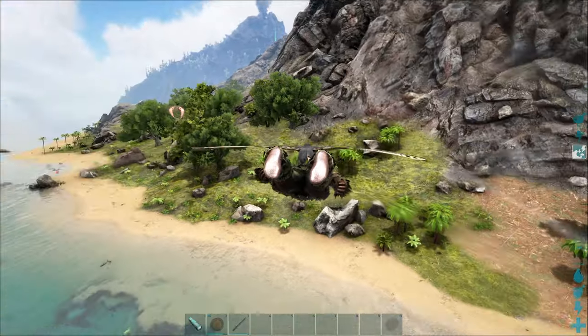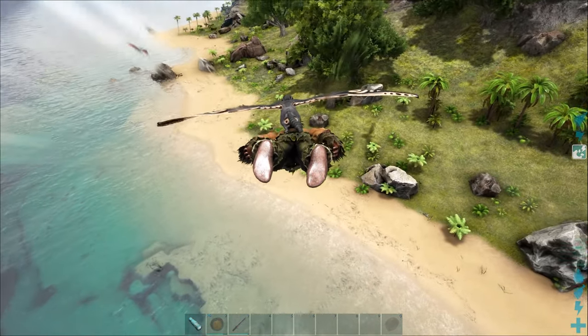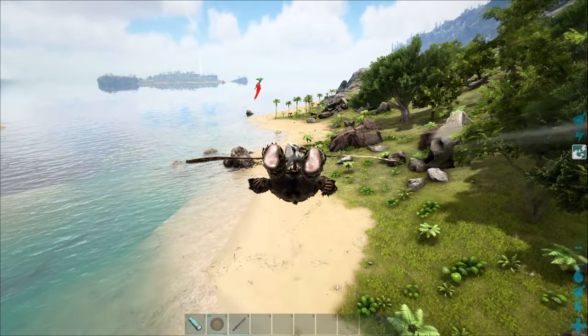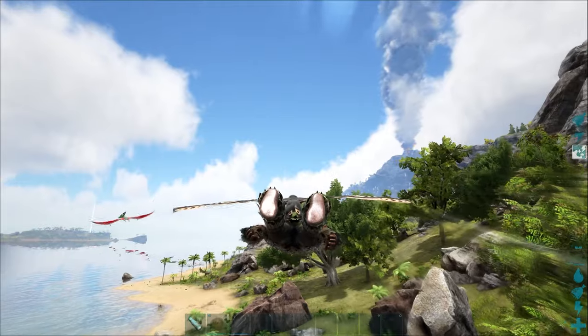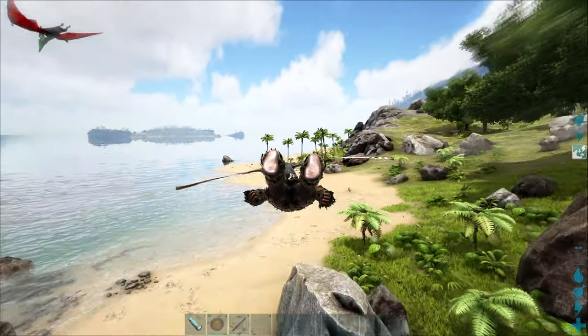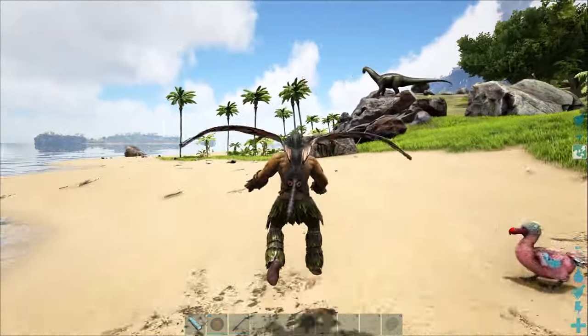This does still use stamina, but it is remarkably effective and you can cover quite a bit of distance. As opposed to those other modes of transportation, you can swap between modes. If you want to go back into active flight mode, just press C again and your wings will start flapping, and you can land exactly where you want to.